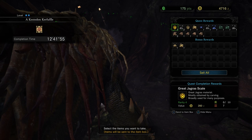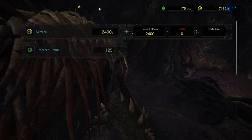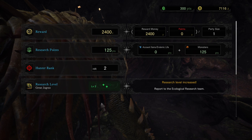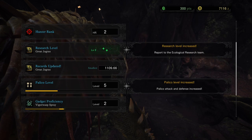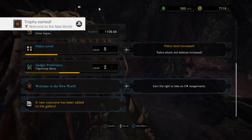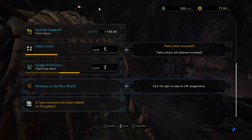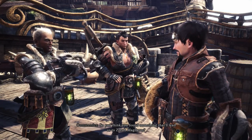Now we'll grab our rewards for the hunt. Playing Monster Hunter World has really helped me appreciate just how many other games and RPGs have borrowed mechanics from this franchise — Xenoblade Chronicles, even Final Fantasy XV, especially the Comrades expansion, which is basically the Final Fantasy version of Monster Hunter. Anyway, another cutscene.